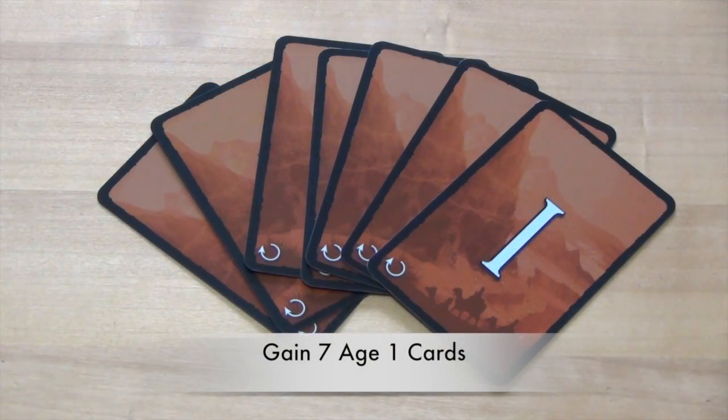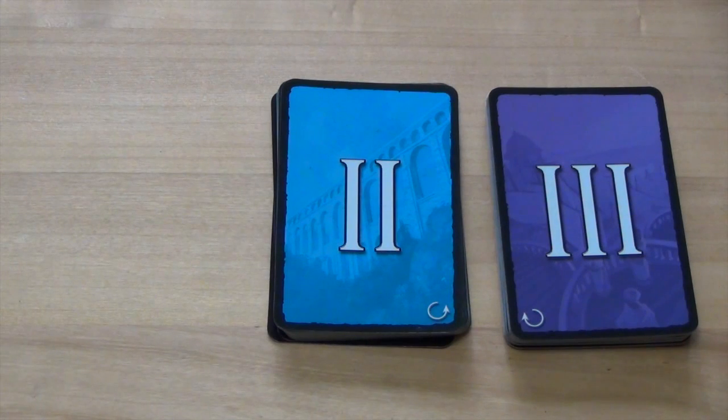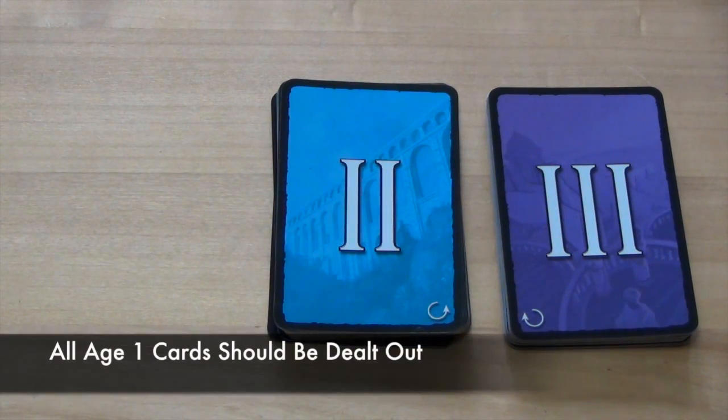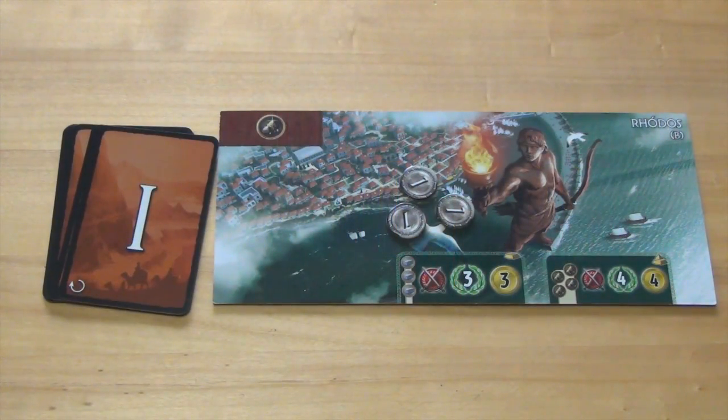Players will also be dealt 7 cards from the Age 1 deck. If the cards were removed properly during the game area setup, all of the Age 1 deck cards should be gone after all players have received their 7 cards. After setting up the game area and each player's area, they are ready to begin the game.